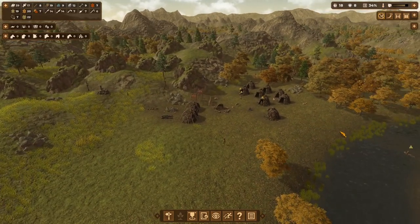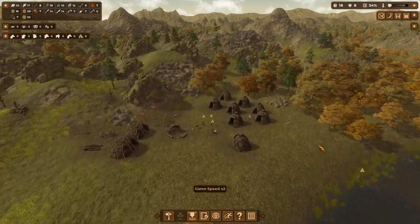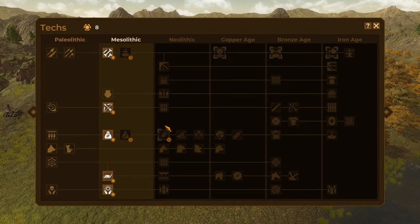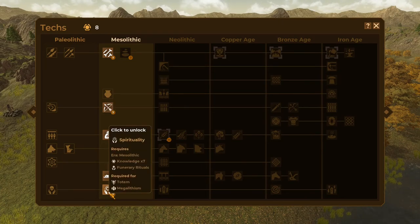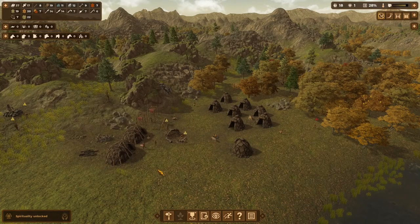As we left our village last time, we are in a pretty good setup. We've got most of our production firing on all cylinders, so to speak. We've got plenty of supplies here. We've got our village laid out in a little more of a grid, plenty of storage and production going, and we had eight knowledge right at the end. So I think what we're going to do is go ahead and unlock spirituality. That'll let us build the totem here.